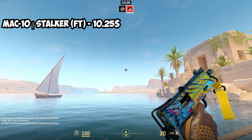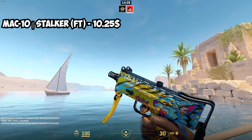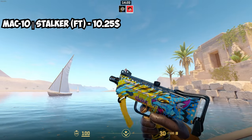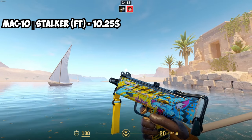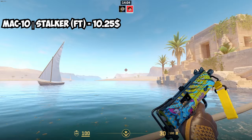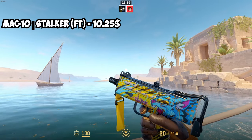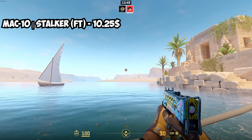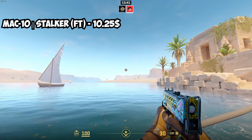For the Mac-10, we've got the Mac-10 Stalker, which is quite expensive but the only option for a yellow one. It has a lot of blue to it, but most of it is yellow and I really like it. The best condition to buy it in is Field Tested at $10.25. You could go for Well Worn or Battle Scarred, but Field Tested isn't that much more expensive than the lower conditions — it's mainly Minimal Wear and Factory New that jump in price.